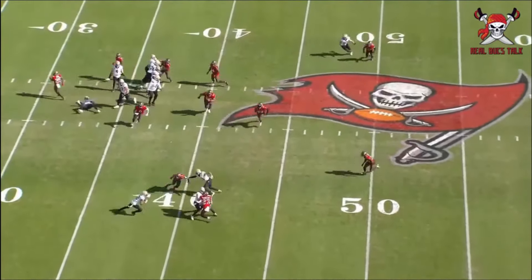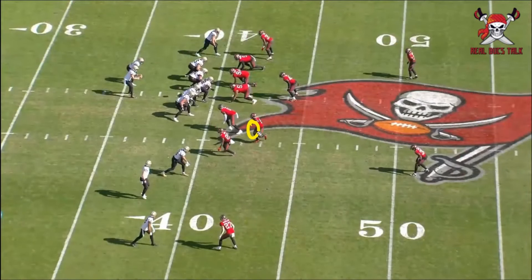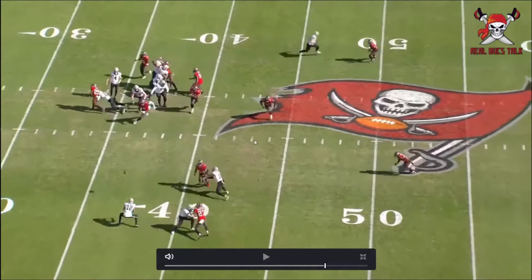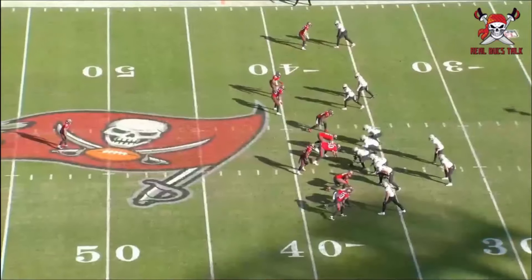Lavonte David is the most consistent player we pretty much have. Check him out here — he's literally calling out what the play is. Watch the screen, he sees it, he's going after it himself. Getting out of the block like Devin White doesn't. Gets after it, gets the receiver as he catches the ball, down right there. Lavonte David, great job.